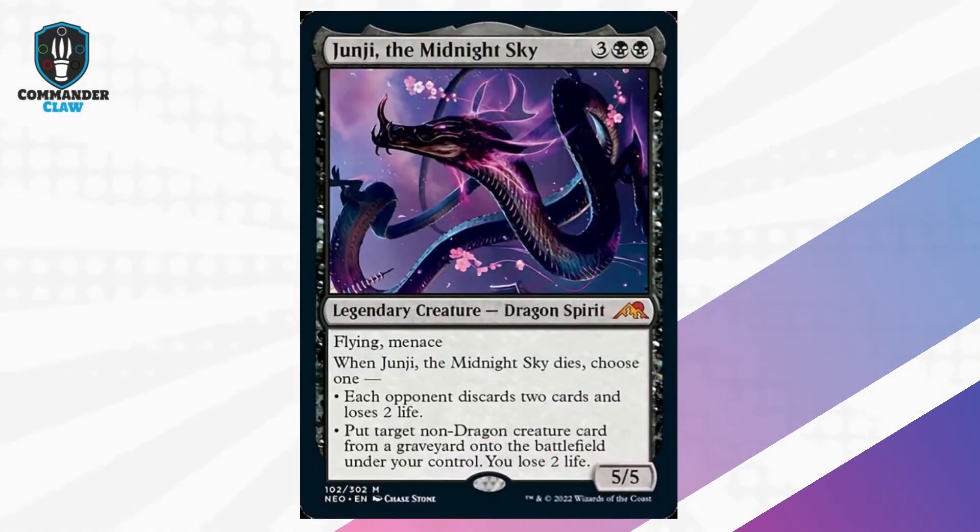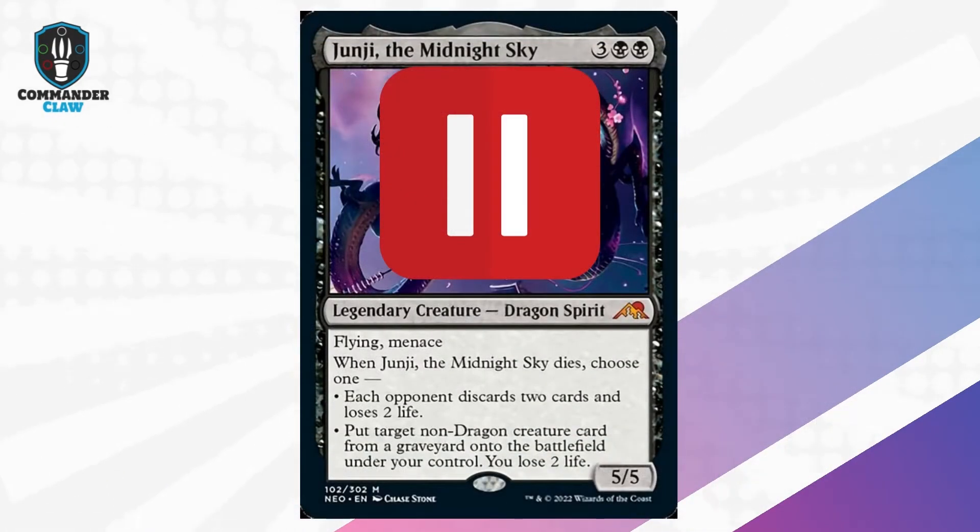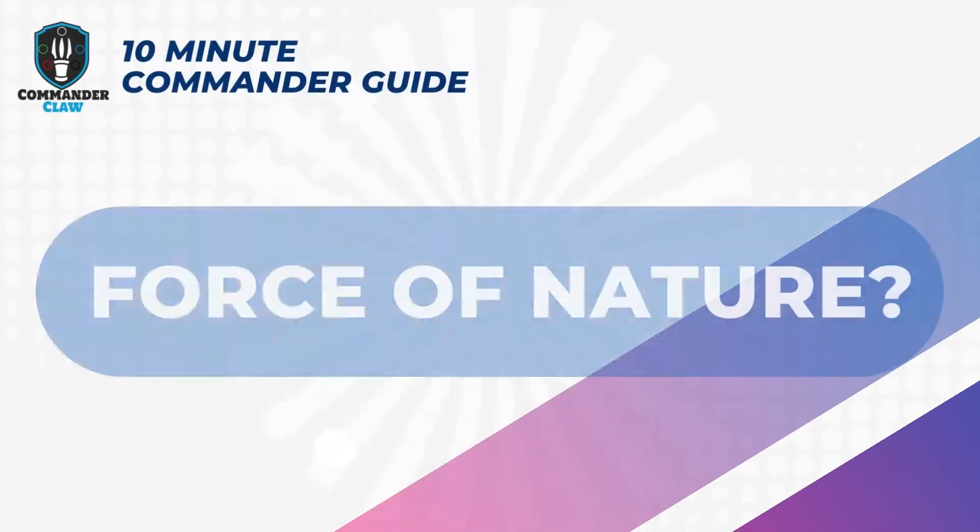Junji, the Midnight Sky: when you sacrifice Junji, you can reanimate one of your big spirit creatures or any other player's creatures. Or choose his first ability, making them discard and lose 2 life.